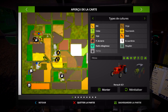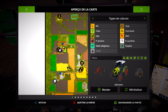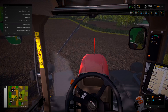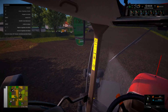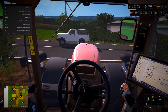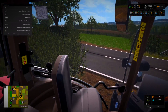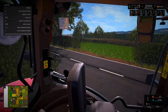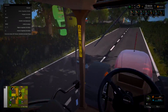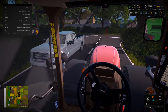On va juste voir un petit peu sur la carte. On voit pas grand chose. On est là, ok. Je crois qu'il y a le champ qui est juste à côté, qui est en chaume. Donc on va pouvoir aller là-bas. Non mais sérieux, c'est une blague, les bagnoles là, vous allez me laisser passer. Ouais c'est bon c'est parti. Je pense qu'on va épandre dans celui-là, on va pas s'embêter.